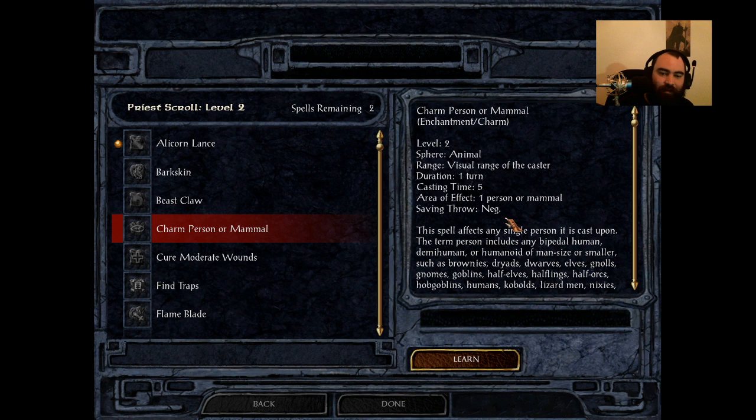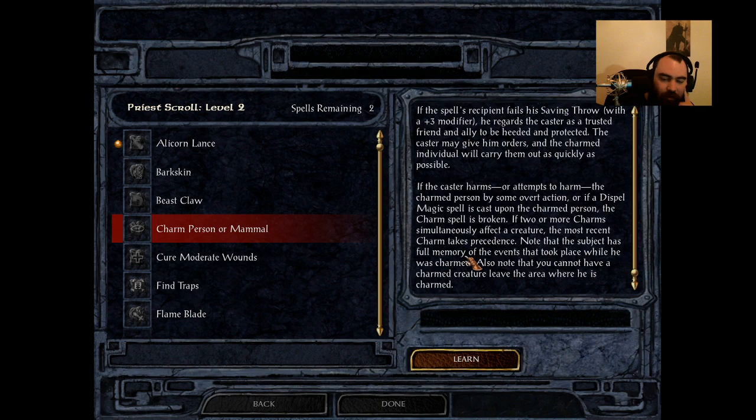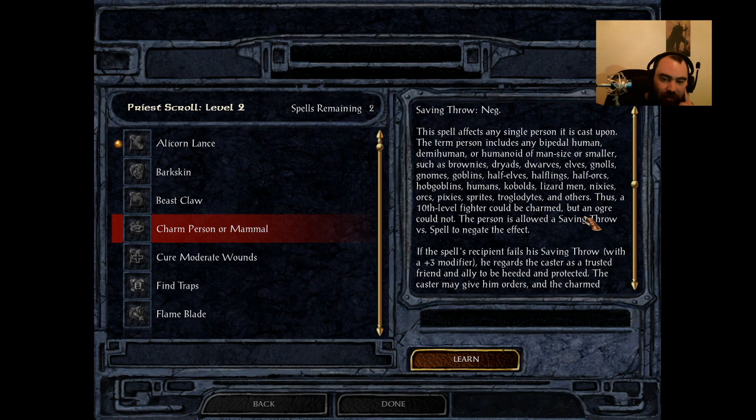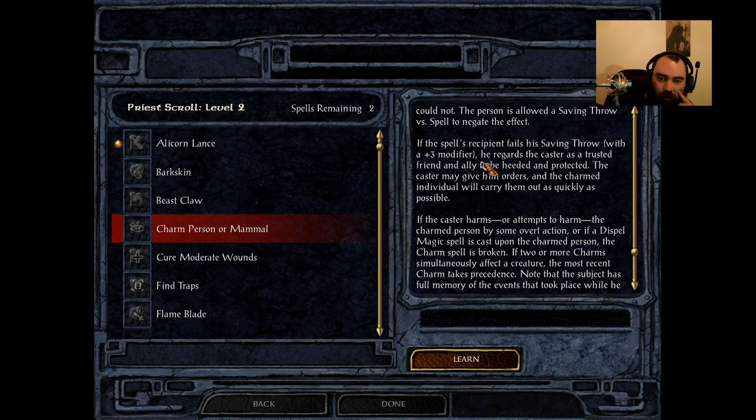Aside from having the same fun wizards have by charming people and getting unique dialogues, using this in the middle of a fight is just whatever. Charm person doesn't work on ogres either — charming ogre berserkers would be really nice, but you can't. Trying to charm higher level humanoids is going to fail more often than not because of the plus three modifier. You'll find that Druid and Shaman really get screwed at level two. C tier for sure.